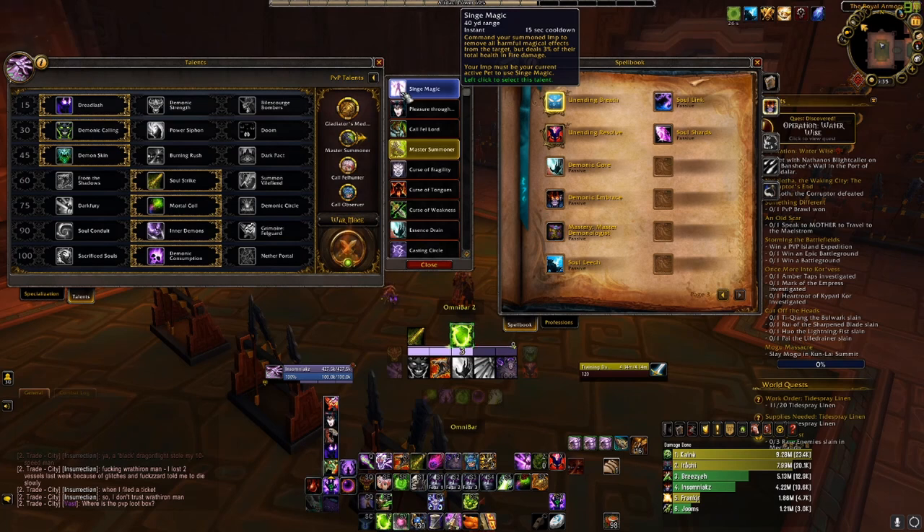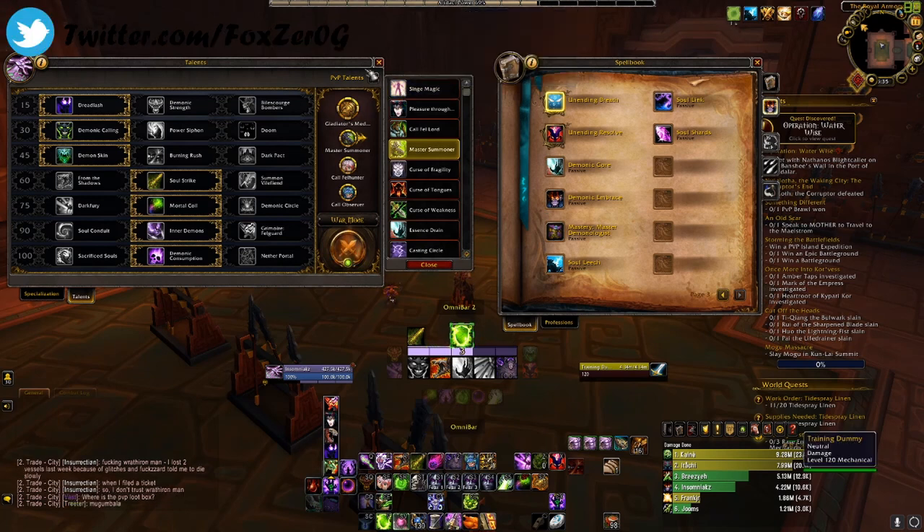We've got Singed Magic — an instant cast with a 15-second cooldown. It commands your Imp to remove all harmful effects from their target, dealing 3% of their total health in fire damage. Your Imp must be your current active pet. It's not that good and doesn't provide any CC — that's why we go Felguard.